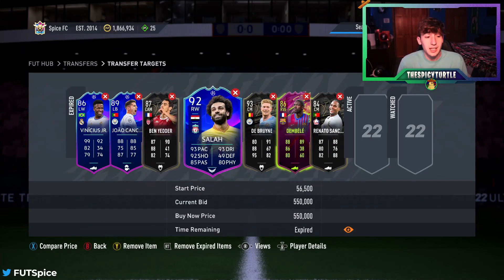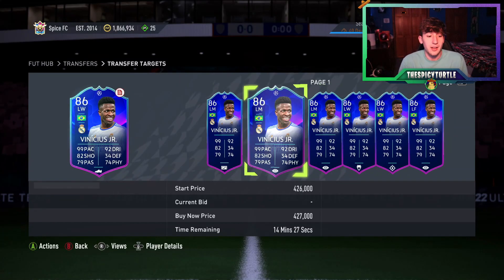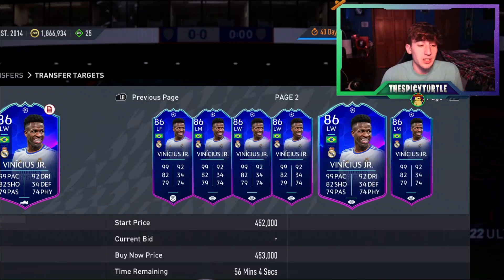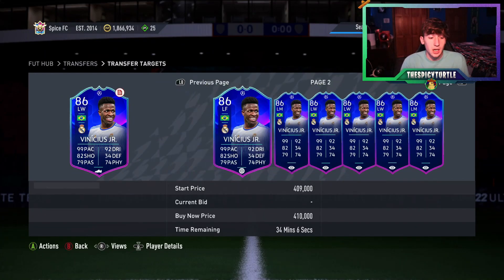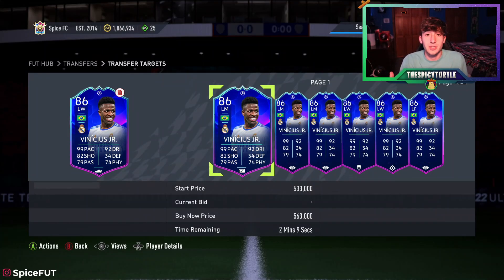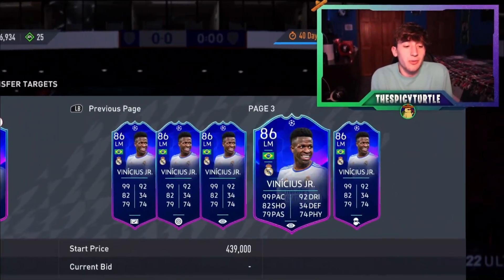But then there are cards like Salah, Kevin De Bruyne, and Vinicius Jr. that do fluctuate a lot. The buy zone for the Vinicius card on Xbox is about 360K. Earlier today while I was streaming — this is being recorded on a Friday — I saw this card selling for 370 and now he's at 400K.